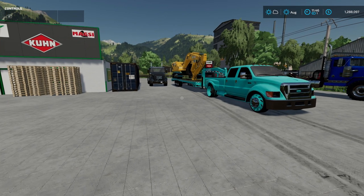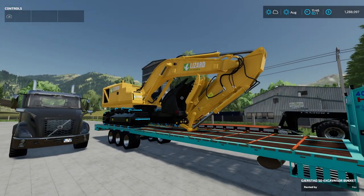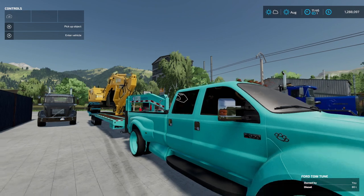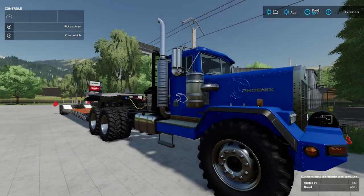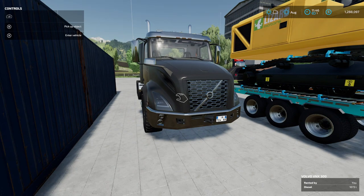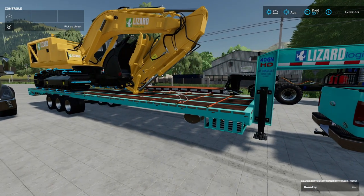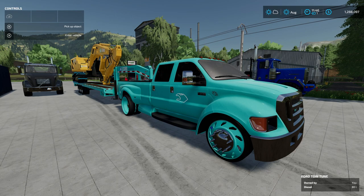We're gonna be digging it out with my favorite excavator, the Lizard 320, and like all the stuff you see is available on console except this truck — this F650 is not available on console. The Phoenix Winter Wolf is available, as well as this Volvo Triax semi if you have the platinum expansion pack, and this Lizard 50-foot gooseneck is available in the in-game mod browser, as well as the 320. So everything's available except my usual pickup truck.